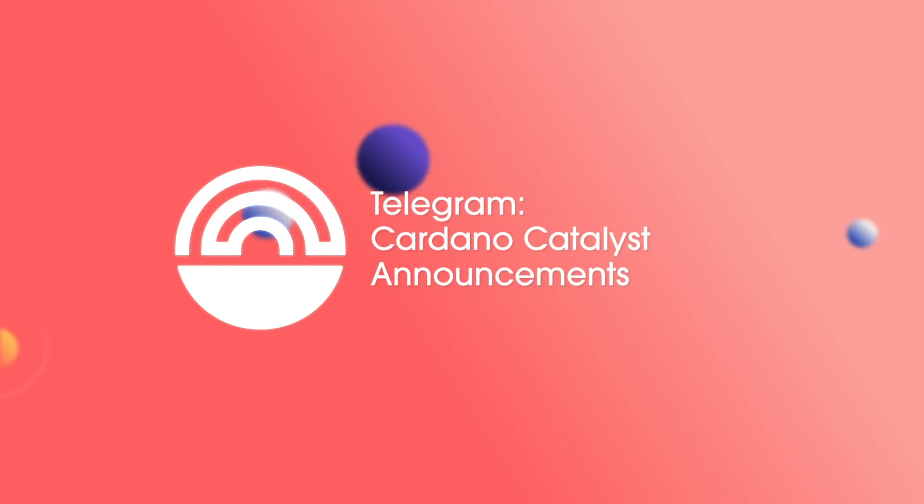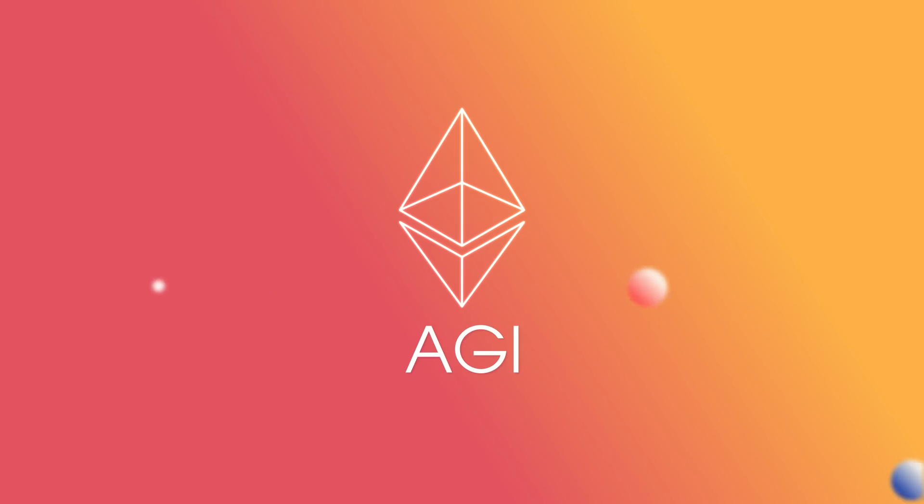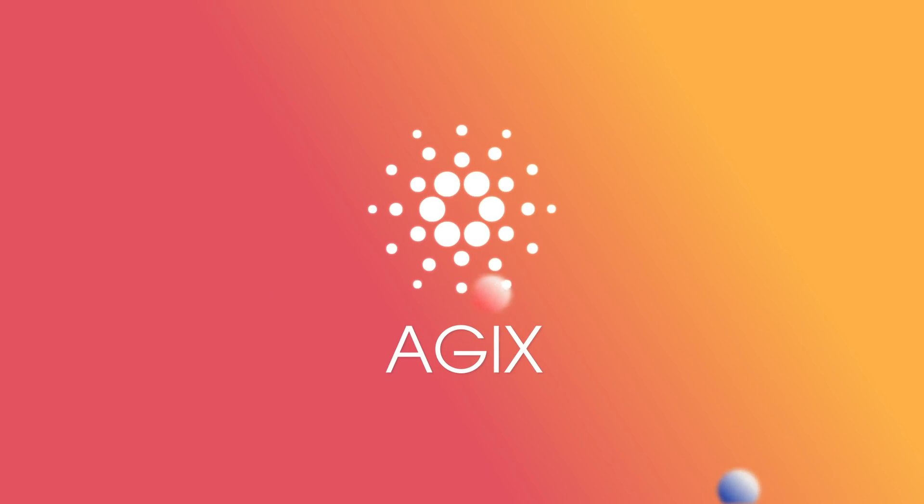From here, we got into talks about the ERC-20 converter, and took a look at what will be the first ERC-20 conversion with SingularityNet's AGI token. The AGI token will be known as AGIX on Cardano, with the hopes that eventually that will be the single ticker used across all other blockchains it is working on.